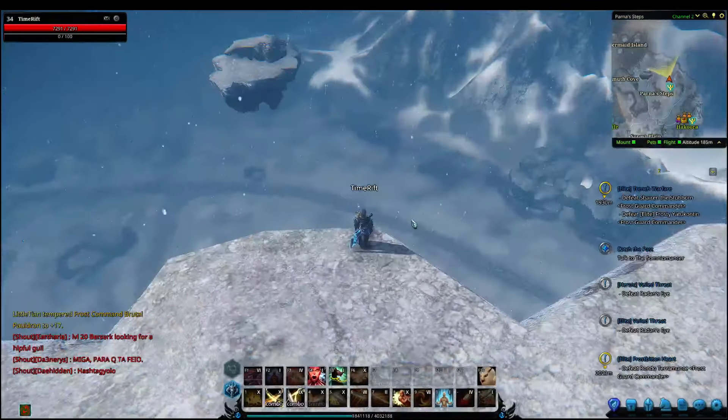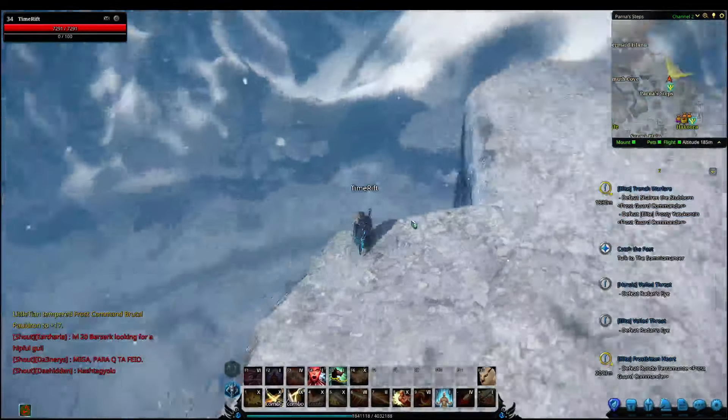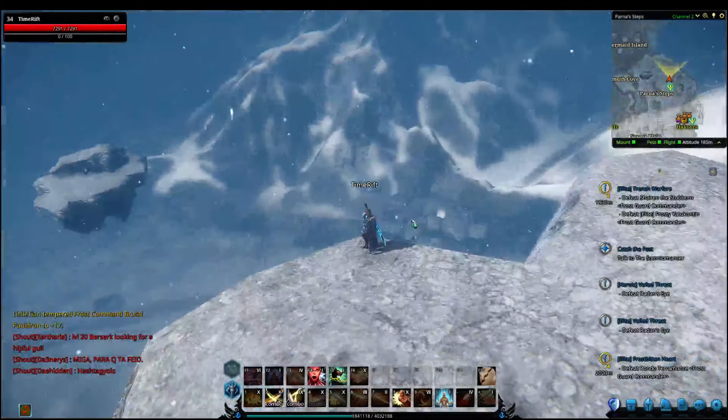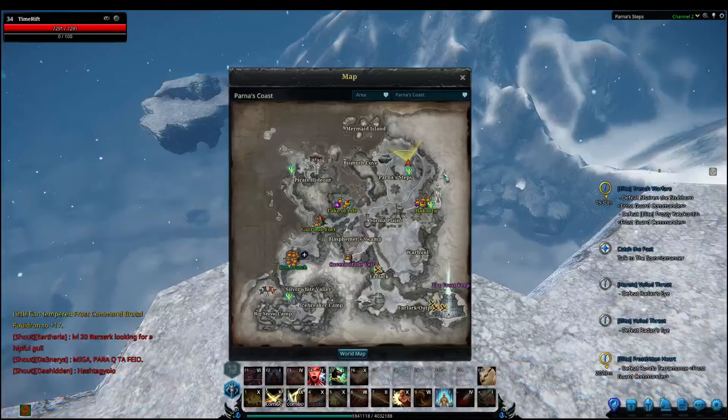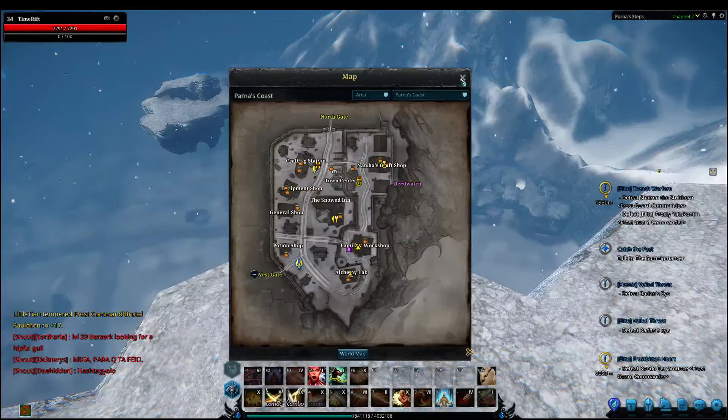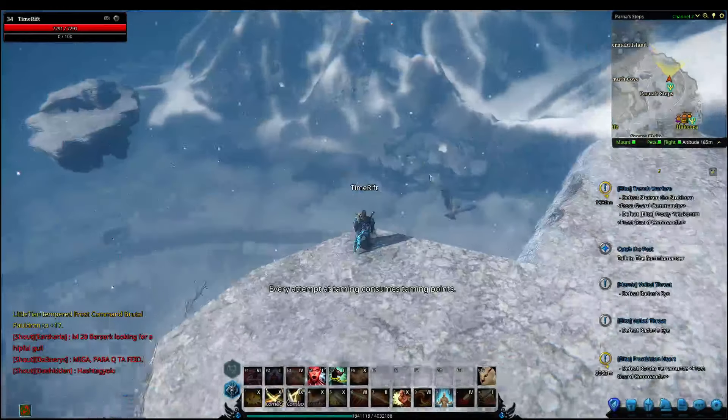You're going to need your sealing stones — just the common level 1 to 10s. Once you have the mats, if you want to come back to this area, you can craft it in Reed Watch. There's a familiar workshop there, as you can see. And then you'll just craft that and good to go.